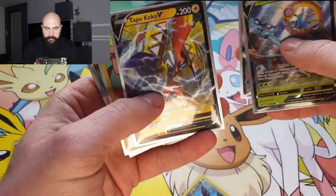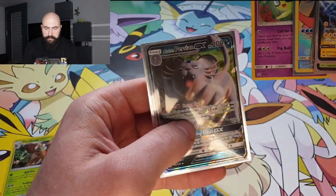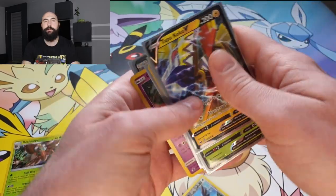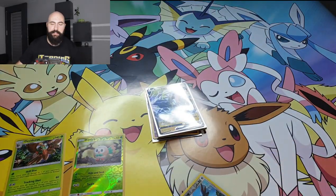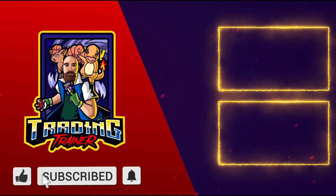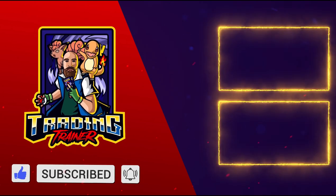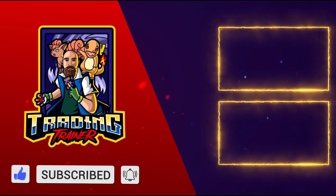Indeedee V, Dubwool V, Tapu Koko V, Piplup full art, the Celebi promo card, and the Alolan Persian GX! Wow, this video today is crazy! I really love these new Sword and Shield cards! What do you think about it? Tell me in the comment section below — I'd really love to hear what you think. That's it for today's video! If you enjoyed it, please leave a like and subscribe to the channel! See you next time, bye!